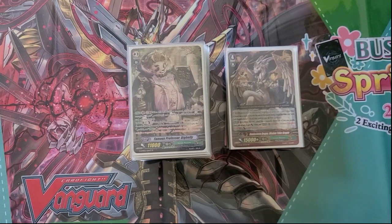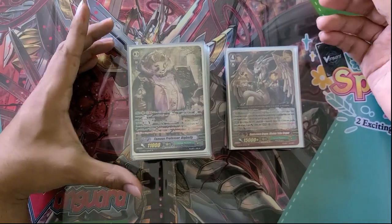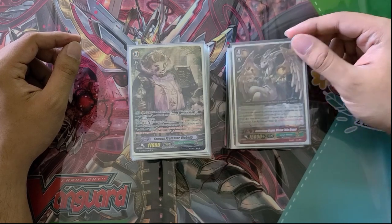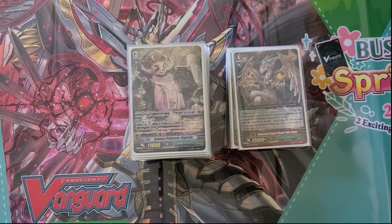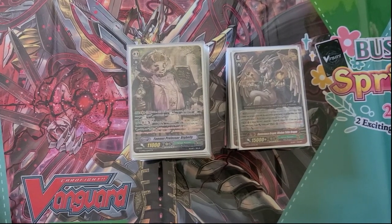Hey everyone, this is Curbknight, bringing you a little bit of a different video today. Instead of a deck profile, this is going to be a little bit of a theory crafting video, kind of just showing you what I have been working with — Great Nature post-history collection. Since Great Nature for some reason got hit on the ban list, there must be some reason why Bushiroad is too scared of the deck and feels like they have to preemptively hit some of the cards. I've been going over some of the possible things once we get into the history collection, so I figured today I'm just going to be sharing what I've been working on.